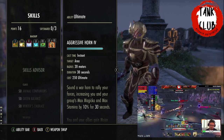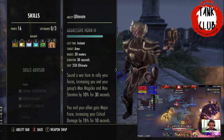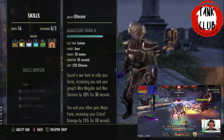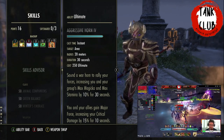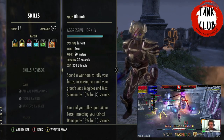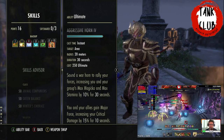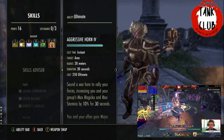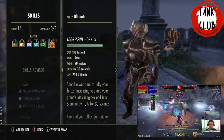For the back bar ultimate we're using Aggressive Horn — War Horn. This gives the group Major Force, increasing their crit damage, and increases max Magicka and Stamina by 10% for 30 seconds. As a Warden tank with all our sources of heroism and ultimate gain — Minor Heroism from Heroic Slash, Major Heroism from Shimmering Shield, and ultimate gain passives — we're able to generate War Horn approximately every 30 seconds.